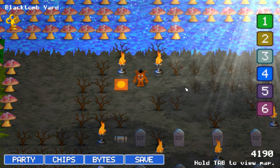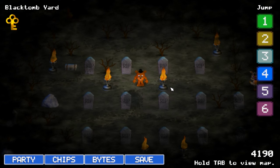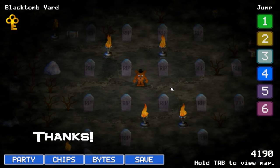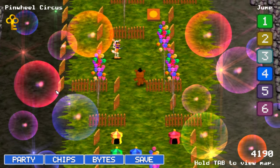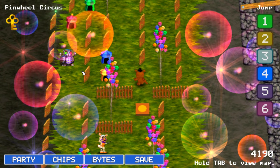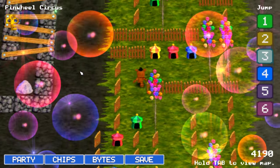This is the fifth area, which is Black Tomb Yard - really creepy. You can see like the clouds going over and leaving a reflection. This place looks cool, I like it a lot - kind of creepy. And then finally we've got Pinwheel Circus with these weird orb overlay things. There's the Sentry Owl ready for battling, but we've already defeated him of course. Let's go all the way up to the top.